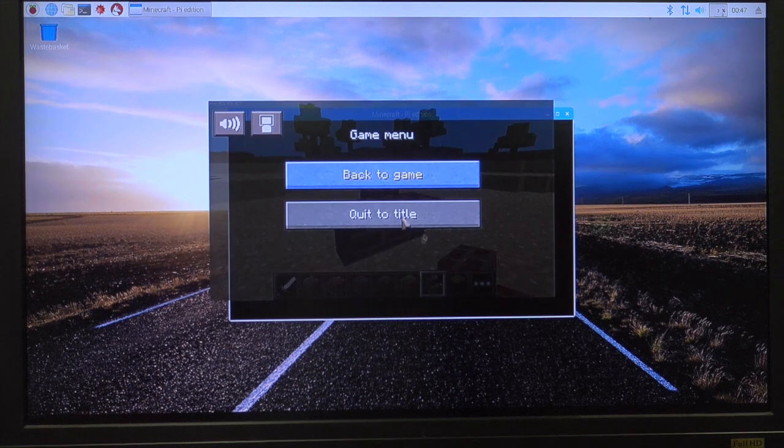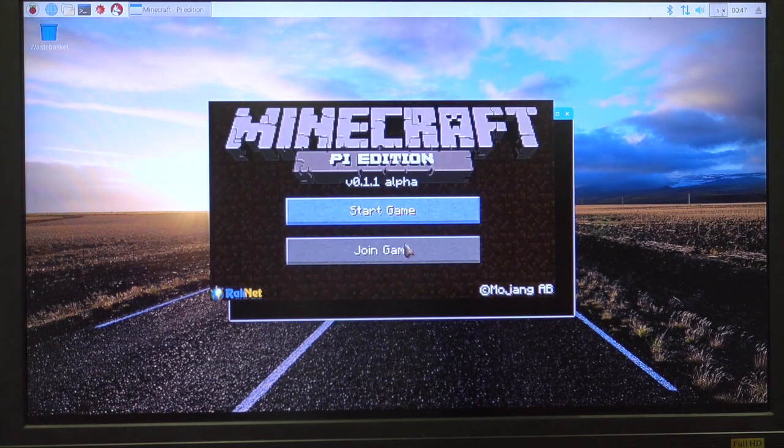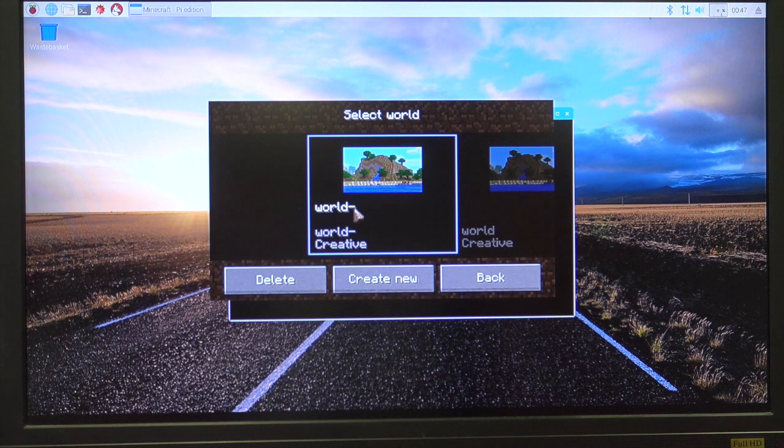If I escape and I quit the title and I start game, now it's World with a little dash on it. Every time I create a world, it makes a little dash after it. So there's the first default world, and here's the second one.